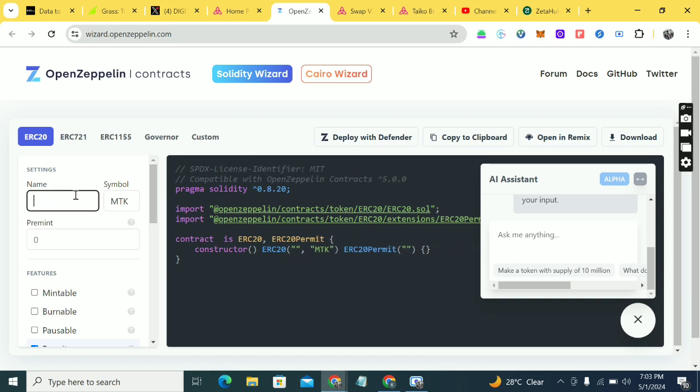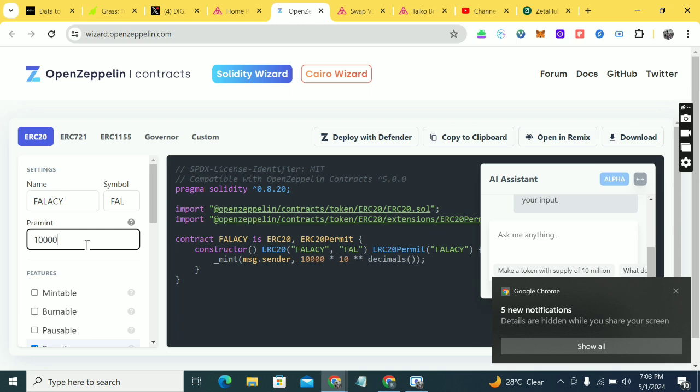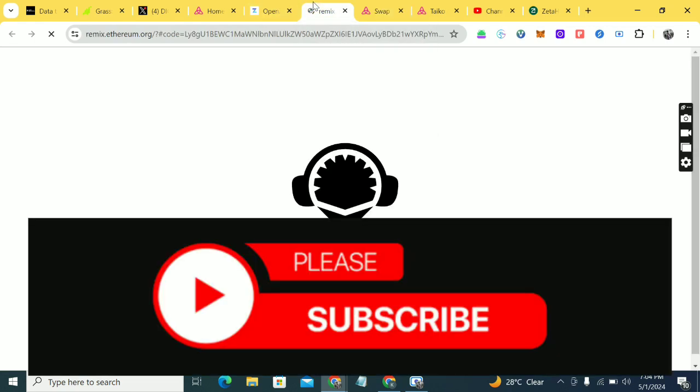In OpenZeppelin Wizard, give it a name — I'll call it 'Fallacy'. Put a symbol — I'll use 'FAL'. Then click on 'Pre-mints' and set it to one billion. Click on 'Open in Remix', leave it on ERC20, and click 'Open in Remix'. Hold on a little while it opens.